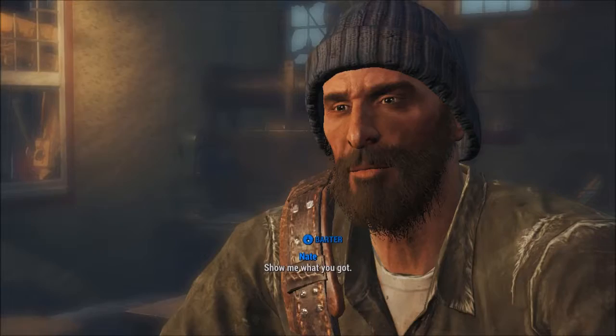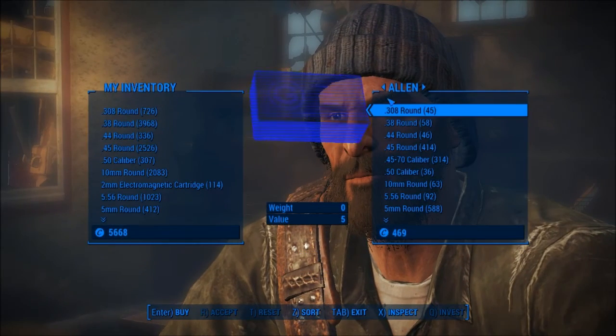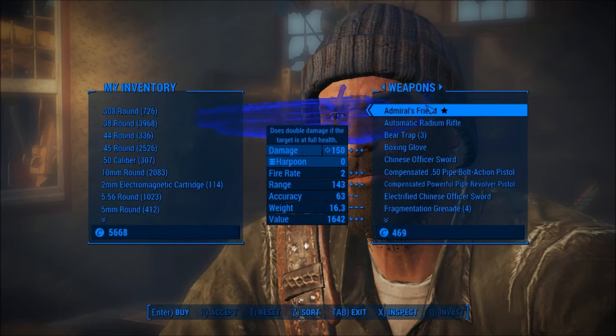Alright, well let's barter. Let's see what you got, good sir. Admiral's Friend - does double damage if the target's at full health. So this is the harpoon gun. This is the other gun I saw while I was on social media. But this is also one of those cut weapons that people found in the files long before this DLC.